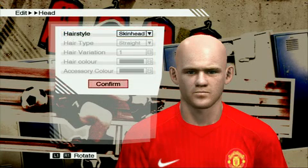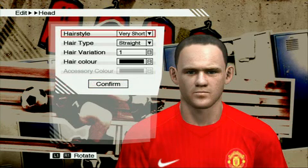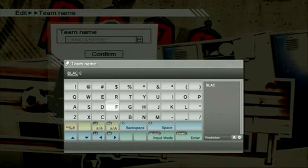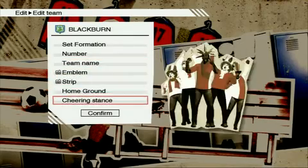Even better, you can now import your own images and photos via USB memory stick, or a PlayStation Eye or Xbox Vision camera if you have one. This allows you to change the emblem on the kits, if you can get a photo of the real one, so you don't have to settle with Arsenal — or North London as they're called in the game — having an emblem that looks like it belongs to an Eastern European team. Just head over to the official site, grab the proper JPEG and import it instead.